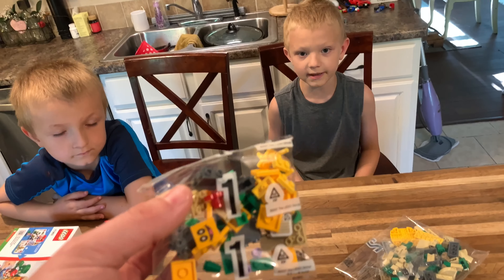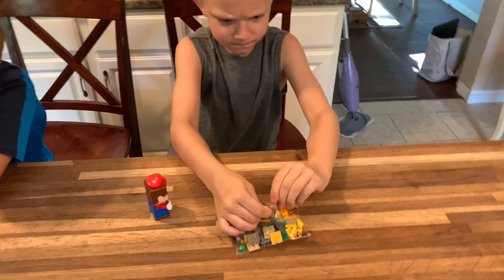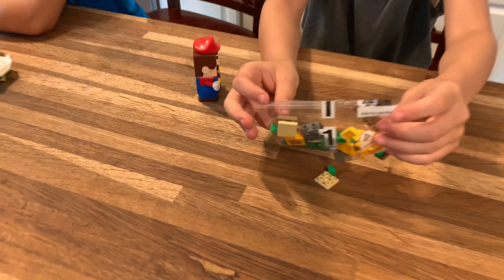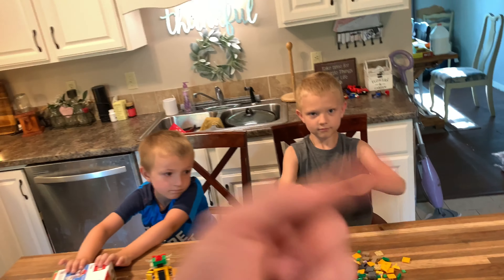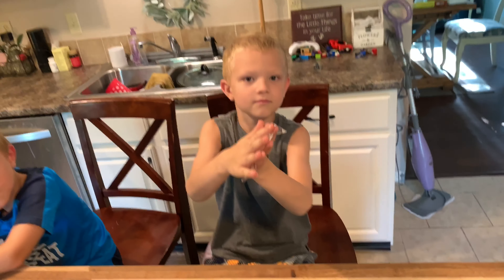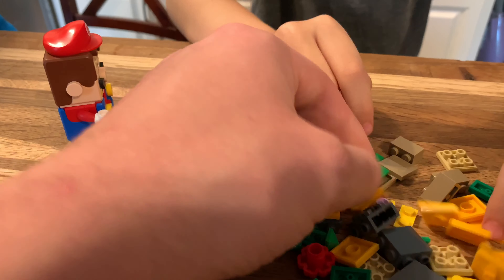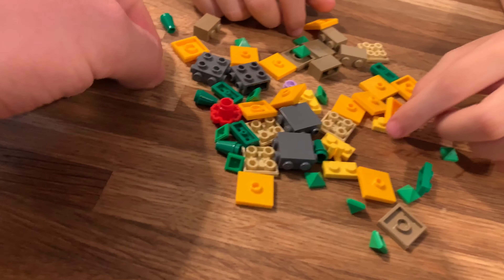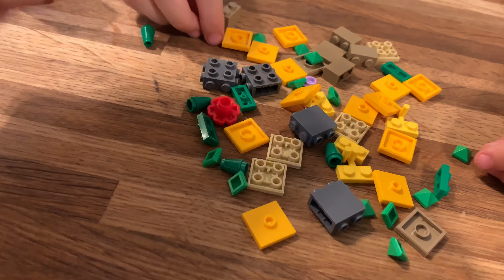Bag number one — Jeffrey's getting started. Go ahead and open it up and get us started. Now we're going to have to flip over to the app in order to build the set, so we'll be right back with you once we get bag number one finished. Looks like you do get some nice pieces in this. I saw somewhere a printed piece — here it is, you get Pokey's face! So I guess we start off building Pokey maybe? We'll find out.